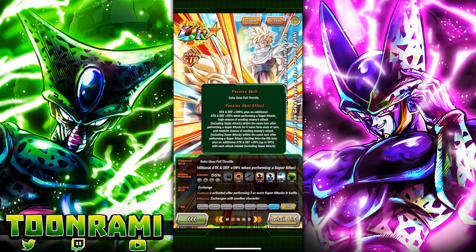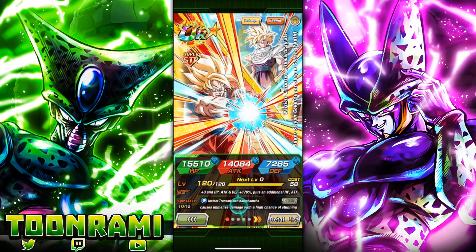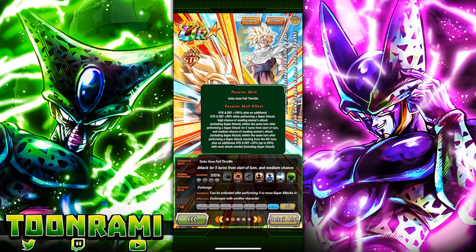Here's the kicker: high chance to evade enemy attacks, including Super Attacks, within the same turn after performing a Super Attack, for five turns from the start. Unfortunately, you have to perform the Super Attack before you can have the ability to dodge, which is ironic because he has a high chance to stun. So if you stun the target you're trying to dodge from, it's kind of a moot point. Then he falls down to a 30% chance to dodge when performing a Super Attack from the sixth turn onwards. He also gains Attack and Defense plus 20% up to 59% with each attack evaded.